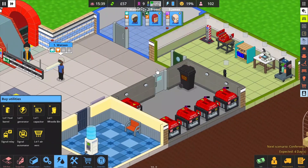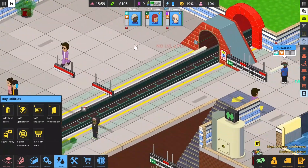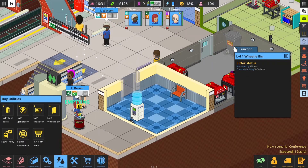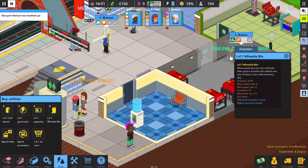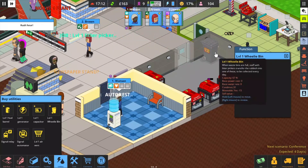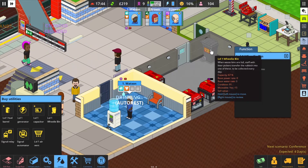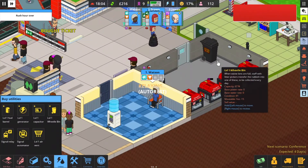Once you buy the Wheel Bin, your staff will go to the litter, pick it up, and put it into the bin — they'll be taking out the trash. If you right-click it, you can see it has a holding capacity. Every day when the day ends, someone comes in to pick out the trash, so you don't have to worry about it. Even if it generates its own fumes, it gets removed at the end of the day.